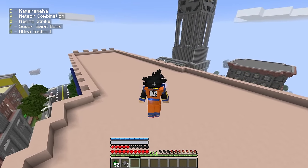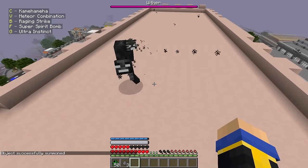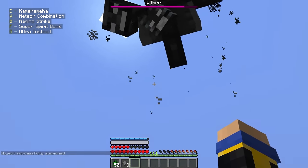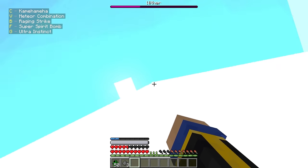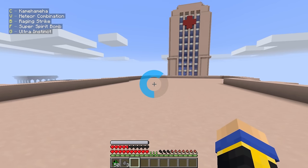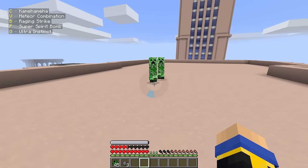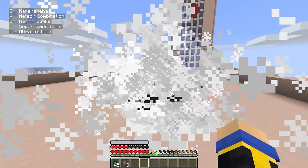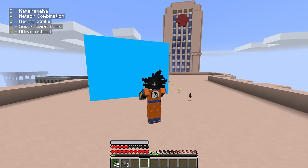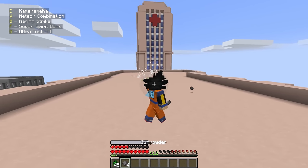Up next is the Spirit Bomb — we charge up and then fire it. I was expecting something way cooler than that. Even with a bunch of Creepers, jump back and charge — bang, it killed them all. It shows where it's going to land and then just explodes. I don't know how I feel about that, I wish it showed up in first person. But up next we have the one, the only — Ultra Instinct. We stay in Ultra Instinct form and time just gets slowed down for us. That is a smart way of doing it, though it may limit some other abilities. Activating Ultra Instinct and Meteor Combination together — this is dangerous. Goku is insane.